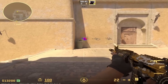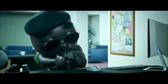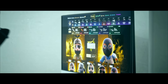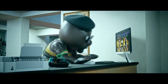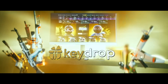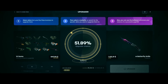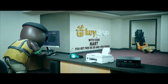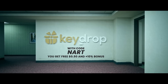Before I show you more updates, here's a quick word from the sponsor. Use promo code NART and you're going to get a free 50 cents and a 10% deposit bonus.